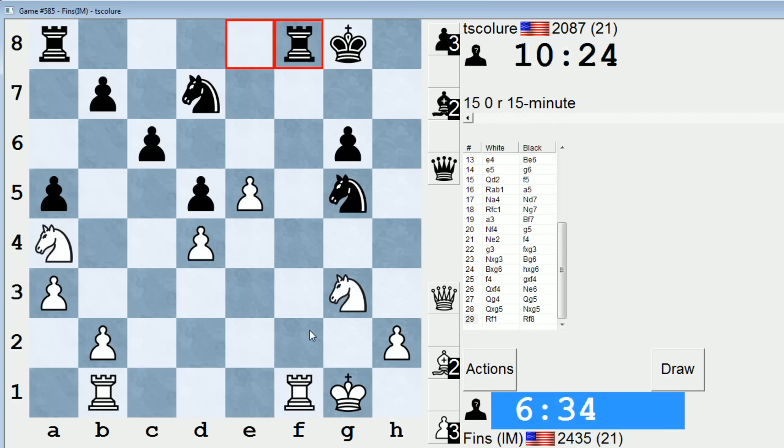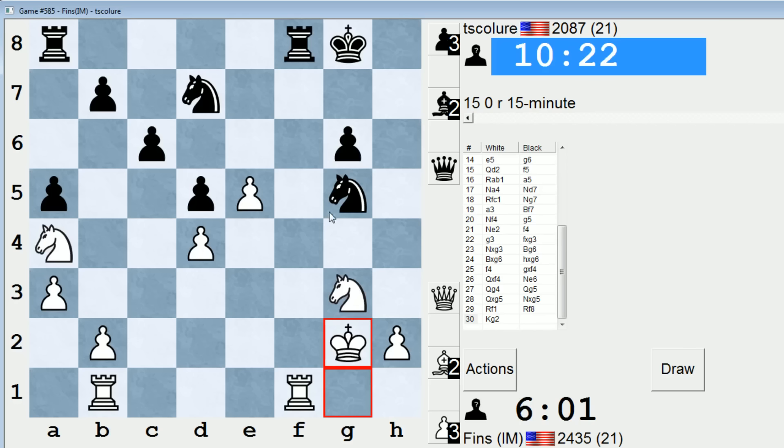Maybe rook f1. That knight will still be good blockading on e6. I sort of have to trade queens now — I don't really have an option. Now he's threatening knight f3 check followed by knight takes d4, so this is necessary. I think my opponent has played well — I really haven't got much this game. He's resisting my first move advantage admirably. Knight f3 check is a threat again, so king g2. King g2, knight e6, and I probably have to play knight e2. I should play king g2 and rule out that possibility altogether. This knight needs to make its way back into the game somehow — c3 is the only available square really.